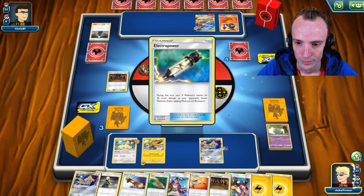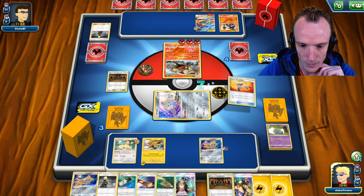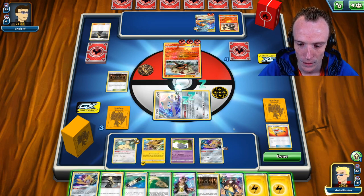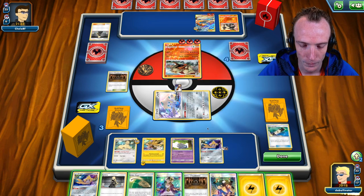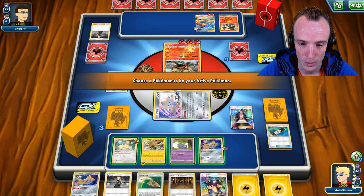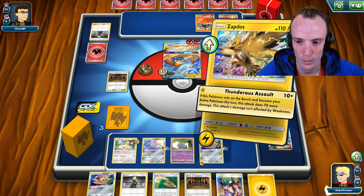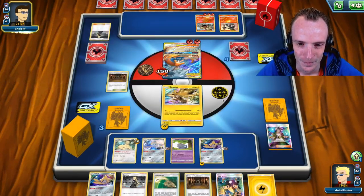We'll grab E-Power, why not? Alright, we're going to Stretcher the Espeon back. I'm worried about Let Loose — I'd be shocked if this deck wasn't running Let Loose to try and minimize my hand. Because of that, we're going to play a few more cards than I otherwise would. We'll E-Power down, and we'll Guzma this guy into Zappy. I'm acting like I'm looking at another option with Tapikoko GX, even though I don't have it in deck. He doesn't know that. Puts a pretty big threat on the Reshizard.